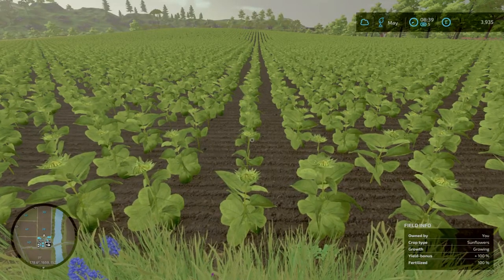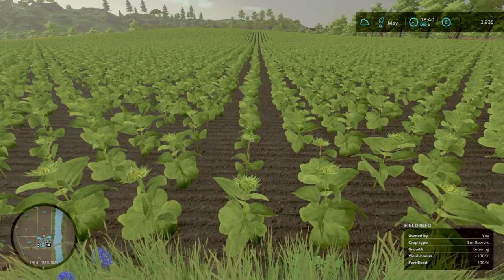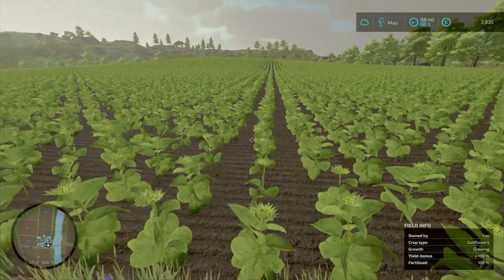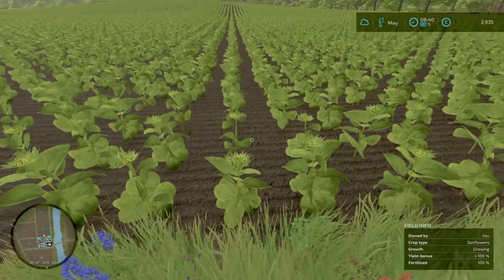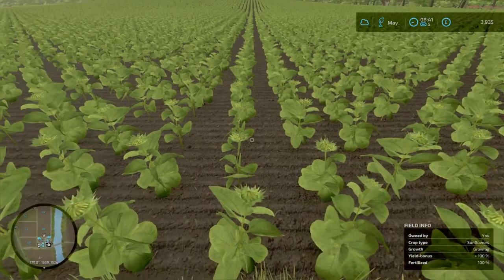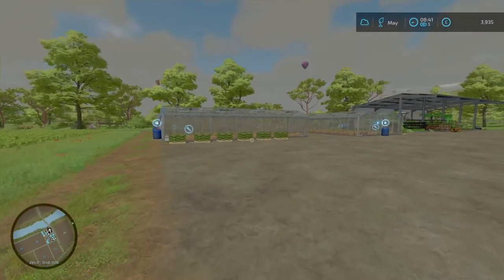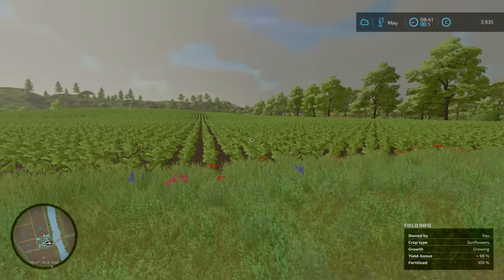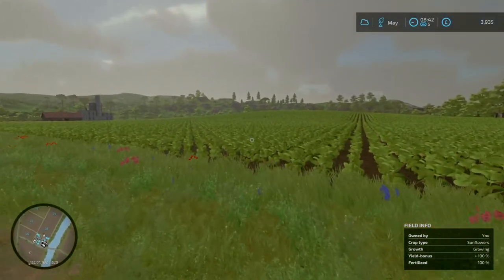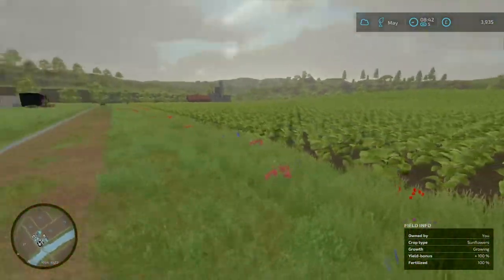Welcome back to Farming Simulator 22 with me Shafer D. We're on episode 32 and in this episode we're going to be making some hay. I was just having a look at our crops - you can see the heads are forming, it's looking good. In the previous episode we planted this field, which is a merged field - field 38 and field 39 merged as one. I did come and fertilize this field and I'm quite happy about the results.